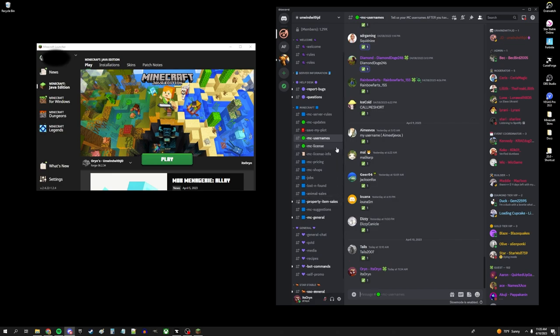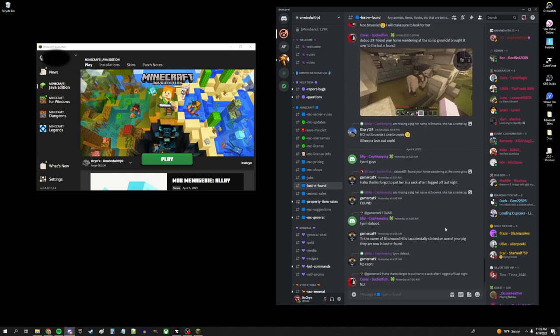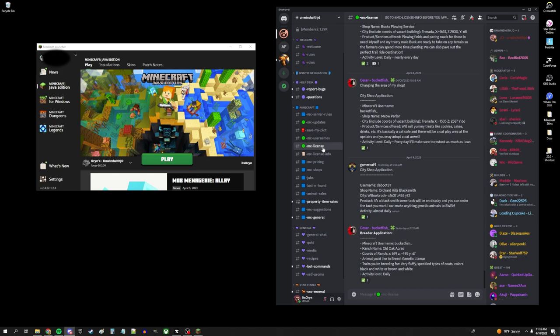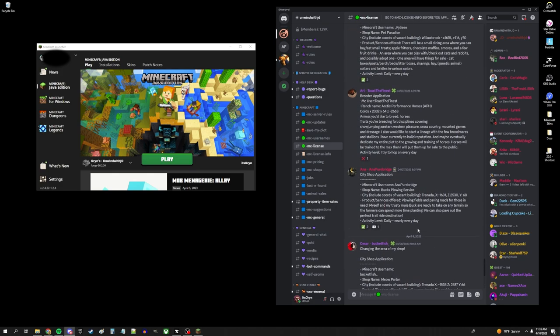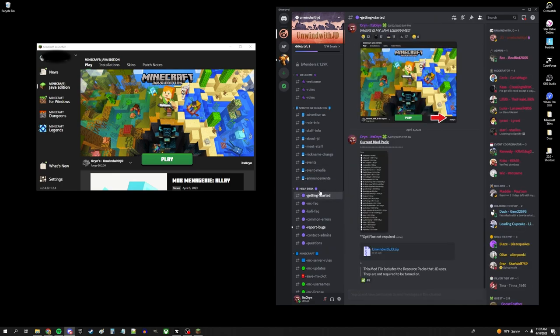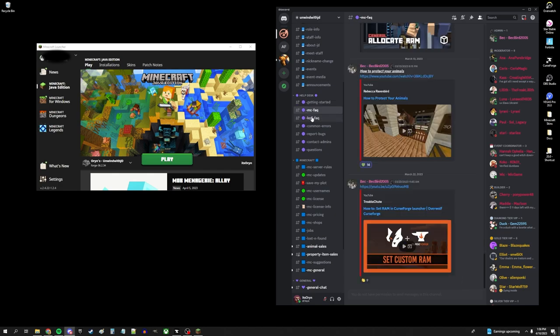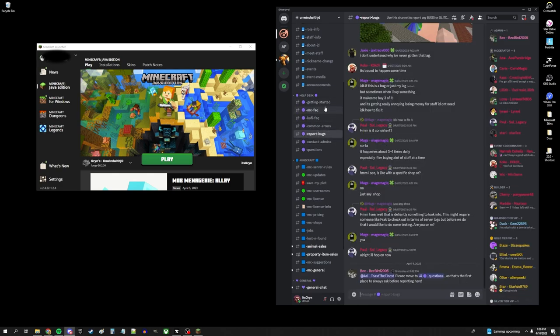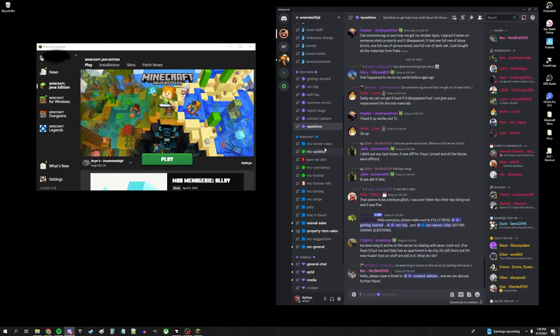If you want to, you're more than welcome to check out the rest of these channels. All the stuff regarding Minecraft will be in this section. We have a lost and found for animals that have gone missing — if your horse wanders away, you'd come here to look for them. There's a license channel if you're interested in opening your own shop. If you have any questions, I recommend coming to the help desk first and reading through the different items there — more than likely there'll be an answer. If you've looked through and still can't figure it out, you can always come here and ask.